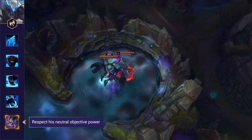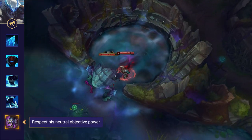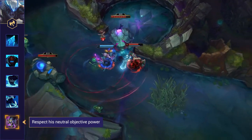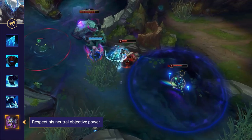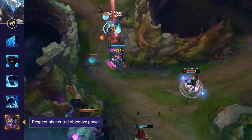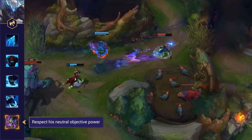Respect his neutral objective power. Trundle has solid single target damage thanks to his attack speed and AD boosts. He also heals whenever he takes down an enemy, which includes neutrals like dragon and herald. This allows him to comfortably solo them and basically heal to full afterwards, so ideally you want to catch him in the act when he's vulnerable.